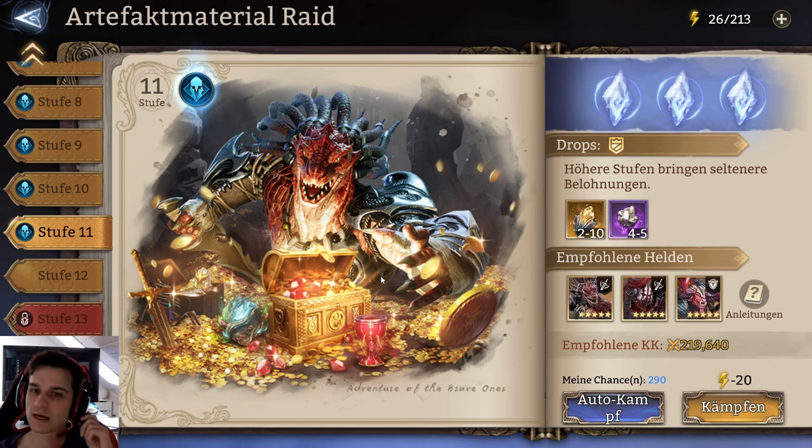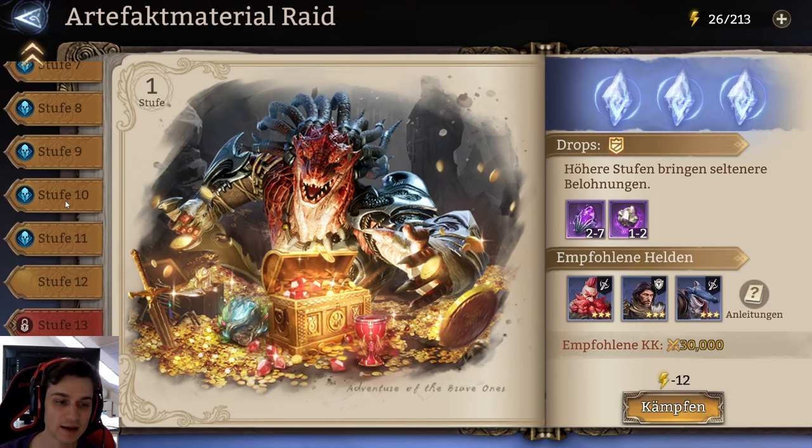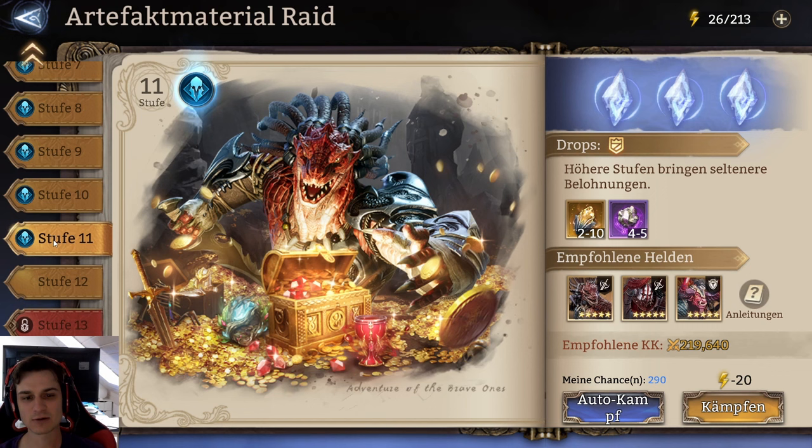What's up guys, welcome. Today I want to show you some crucial tips for the artifact material raid that will help you progress, whether it's stage 16 or stage 1. These tips can help everywhere. I also want to give you some avenues on how to build around not having enough fighters for the raid, and some team comps and good units you can use that you may not know.